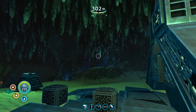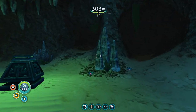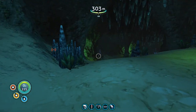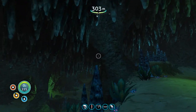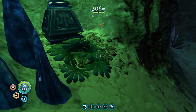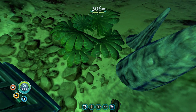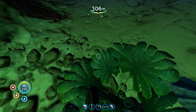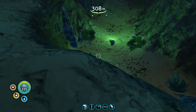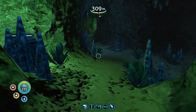Where the fuck am I? Okay, maybe I'm in a cave. There's plants. I actually just realized, how do these plants grow down here? Because they're green, which means they have — the stuff that plants use to absorb light, I can't think of the word — but they're green, which means they have that. But there's no sunlight down here.